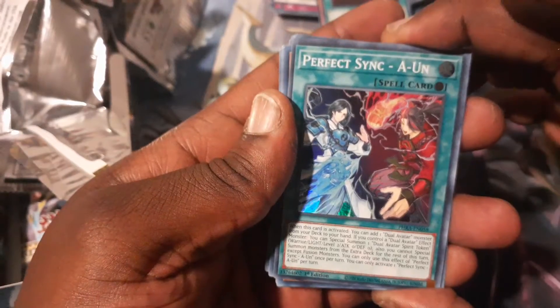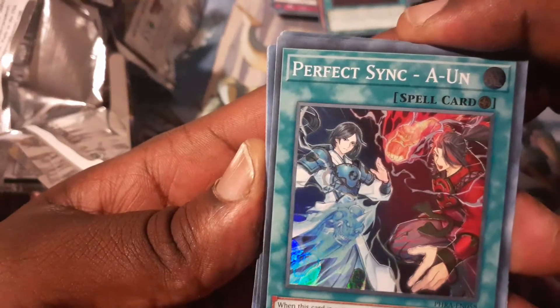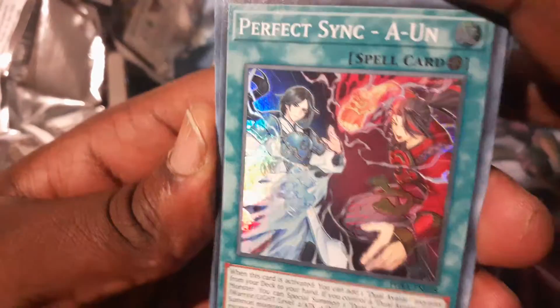Perfect Sync Aeon — that's pretty cool. I really dig these artworks. He's like Fire Punch, and she's like Lightning Kick-Go. Anyways, off to the next pack.